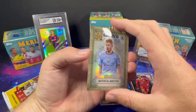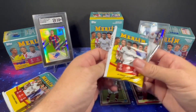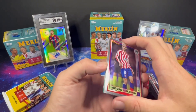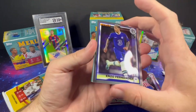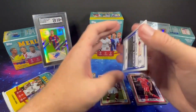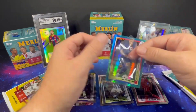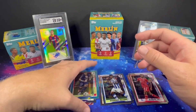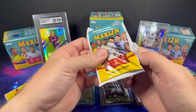Kevin De Bruyne on the Merlin's Masters. You're supposed to get three aqua prisms per box — that's an Enzo Fernandez base, rookie Matthias Tell, a Muhammad Ali Cho, and a Neymar Jr. on the aqua prism. Now in Saudi Arabia, I think he scored — well I think he did score a pretty easy goal today.